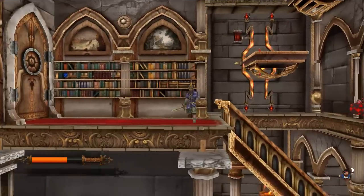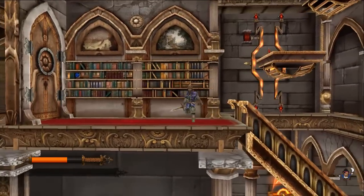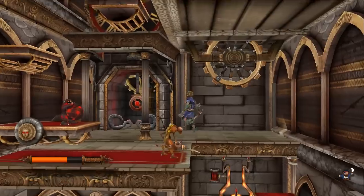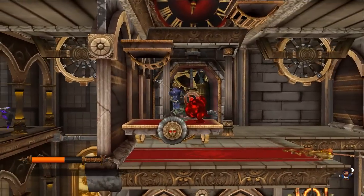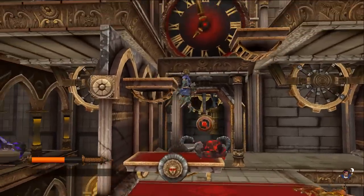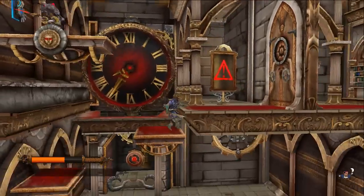You can do dashes in the middle of the air — that's pretty handy. Sometimes I don't actually jump as high as I can, which is weird. I don't know if that's a glitch or intended. The level design is pretty nifty as far as the backgrounds go, and the graphics overall, really.